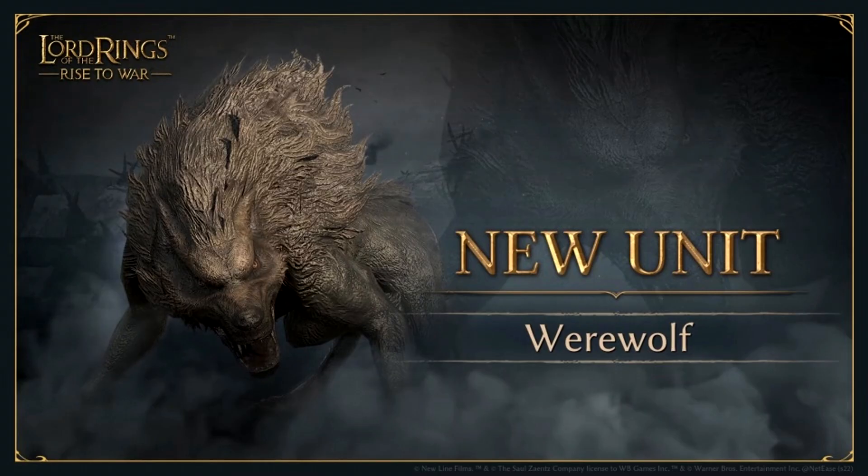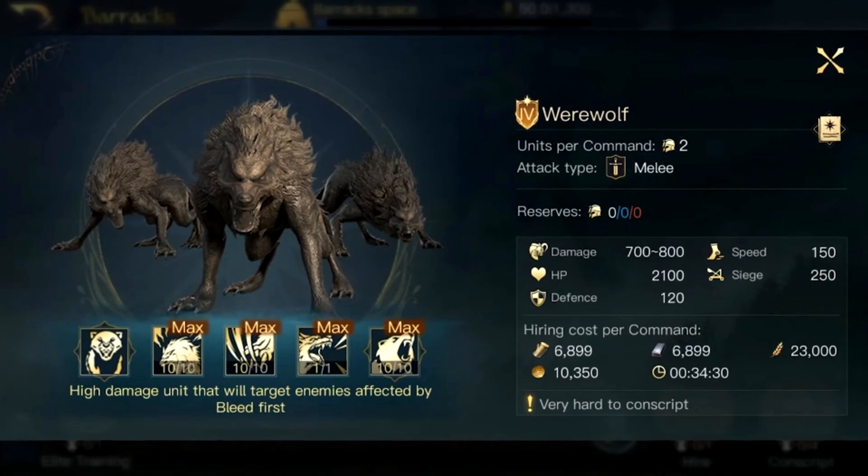We're going to kick things off first with the Werewolf, the new unit. As you can see on the screen, it is going to be a tier 4 unit. Its units per command are going to be 2, with an attack type of melee. Its damage is going to be between 700 and 800, with an HP of 2,100, 120 defense, a really good speed of 150, and pretty decent siege at 250 as well.